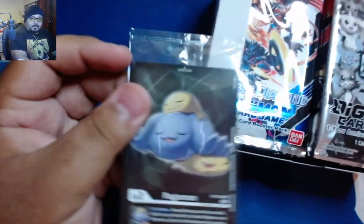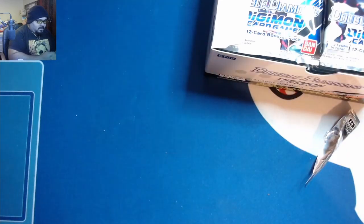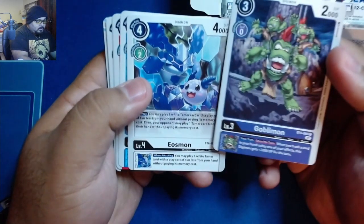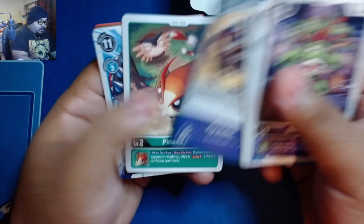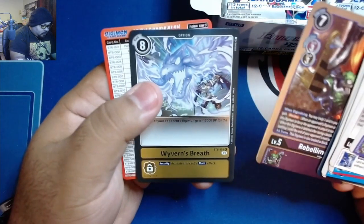Let's go ahead and get started with the box. For our box topper we got Pagumon. And for our one-year anniversary promo pack — Mega Gargomon. It would just be tray bait for me anyways. We got Gargomon, Elismon, Nannimon, Flybullet, Pukumon, Rebellimon, and Wyvern's Breath.